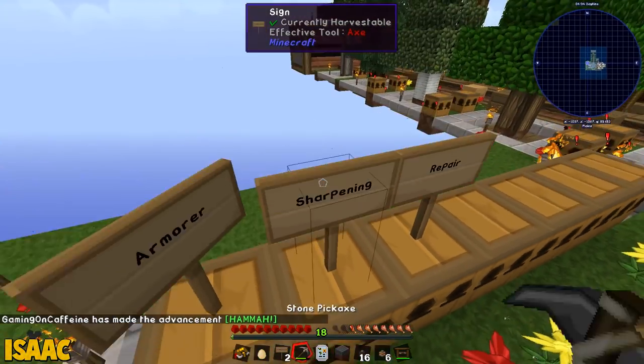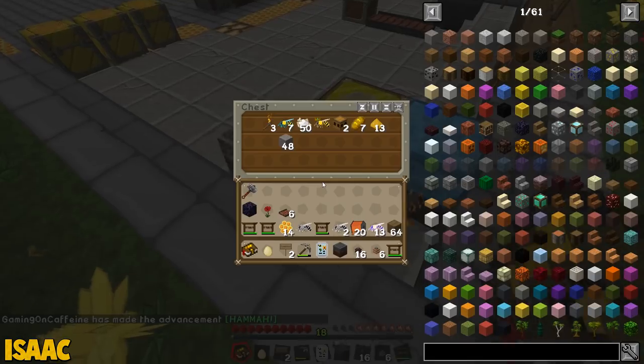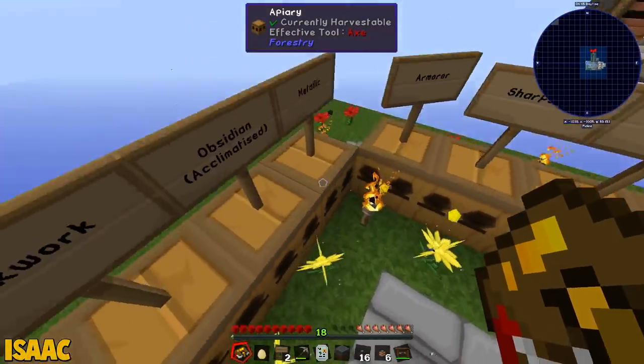Oh, okay. And so, no, it's not from Buildcraft, funnily enough. Gaming on Caffeine has made the achievement. That's true, I have. I think I might have just fudged that, though. Could you open your quest book, Nick, and complete the quest 'Like Clockwork'?